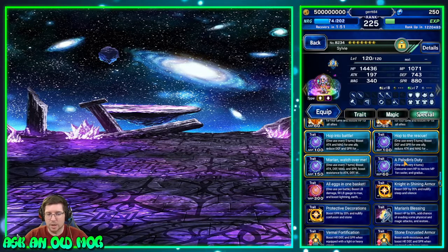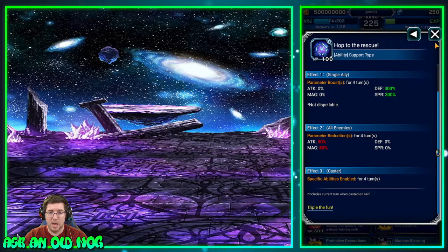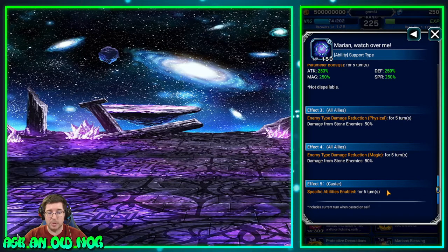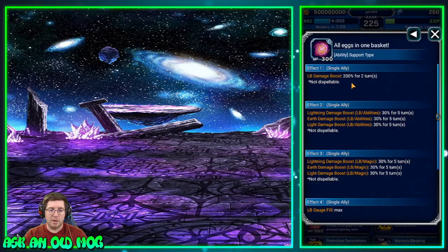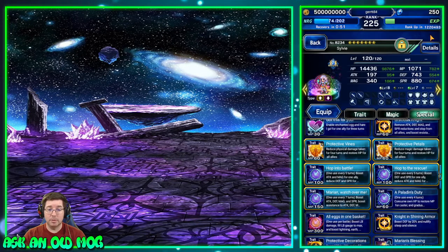She can do status immunity, status break immunity, and stop immunity — very very useful. She's got relatively decent breaks at 80%, not bad for getting started, alongside buffs that go with those breaks. Some abilities give triple cast as well. One buffs everybody, gives stat break reduction, stop immunity for five turns, reduces stone enemy damage, and gives triple cast for six turns — so she's pretty easy to keep going with triple cast all the time. She can also fill an LB gauge to max in one use, adding amplifies for magic, physical, LB, and ability damage.